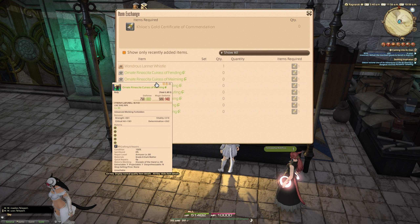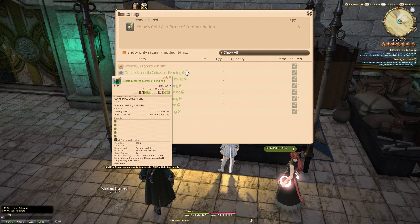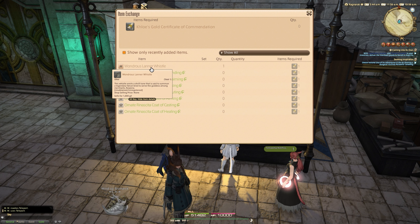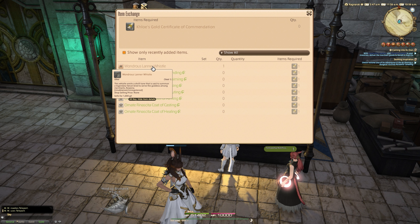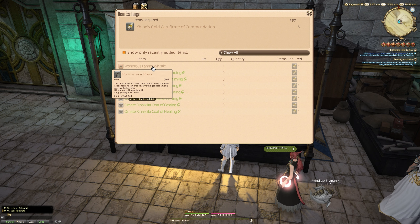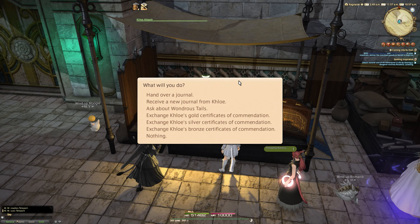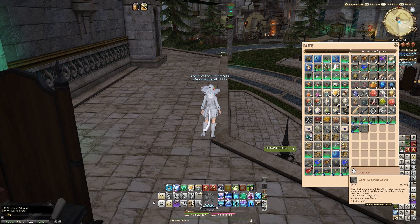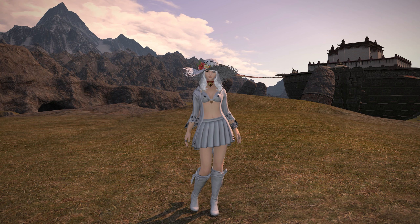If you get three lines you can exchange gold certificates for one of these items including the Wondrous Lana Whistle. You can also get any crafted ornate set that already has five slots on it, so it's probably more profitable to get the gear to sell if you do have gold certificates. The Lana Whistle is already down to sub-nine million — as soon as the patch went live people posted it for 100 million, 50 million, and then it went down to sub-nine million by end of day. It'll probably be around three million soon. There's also the market board as well. So now we're going to learn this and go have a look at it.